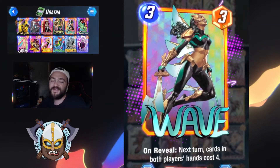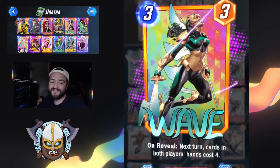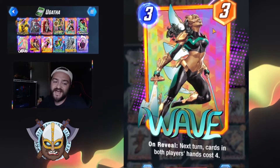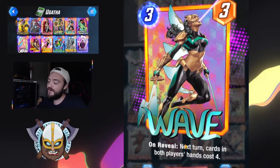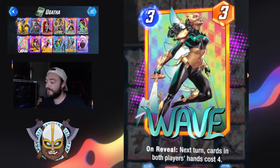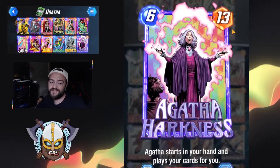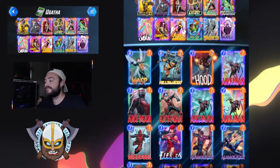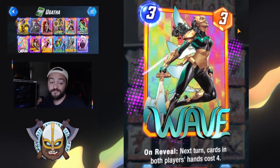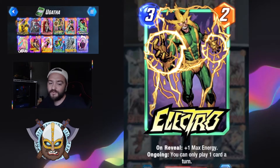Wave is an easy addition to this deck, as Wave is also allowing Agatha to be played early, such as Lady Sif. On reveal, next turn cards in both players' hands cost four. The way Agatha works is she will always play herself if she can. So the fact that Wave makes it a turn four play for Agatha is just a really great way to add in some additional power onto the board.